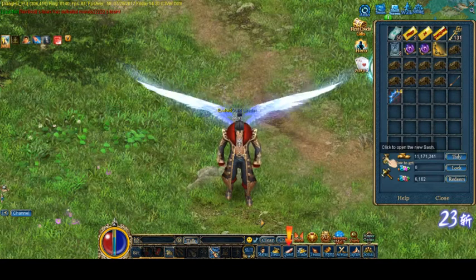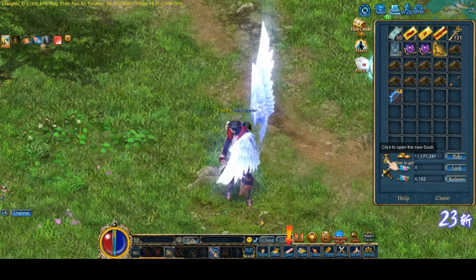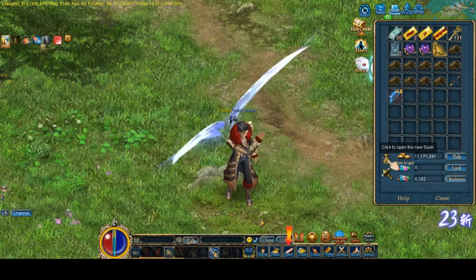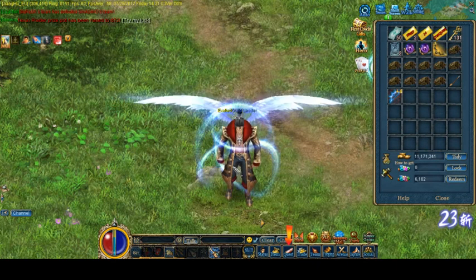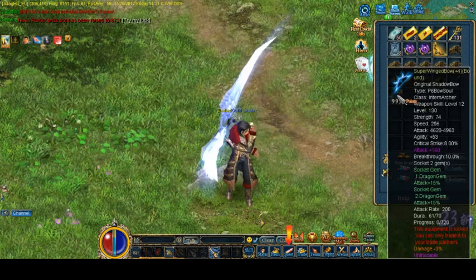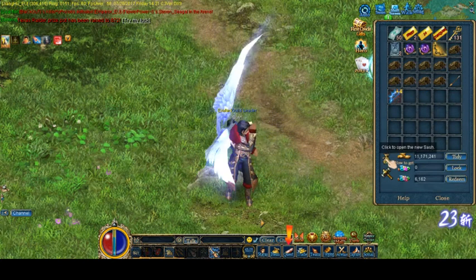But before we do that, I want to show you guys something that I'm sure some of you might want to know. This is my hunter character that I just auto-hunt with a bow, with a scatter. And I'm sure you all want to see what I usually get.